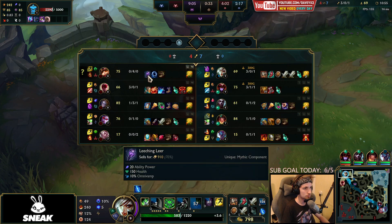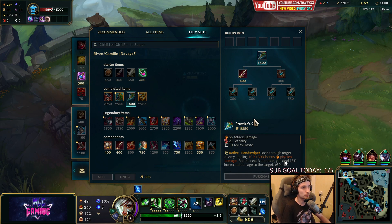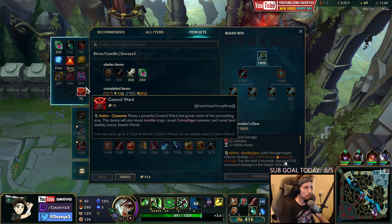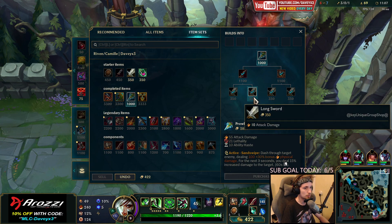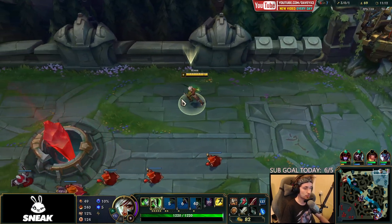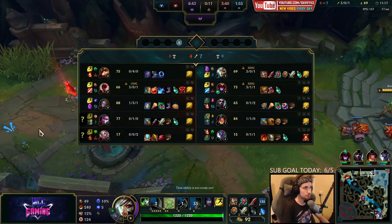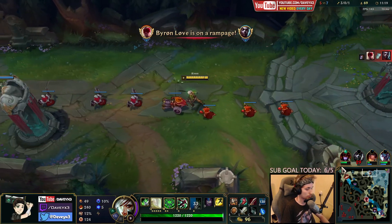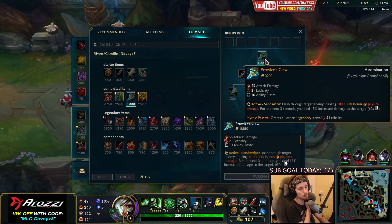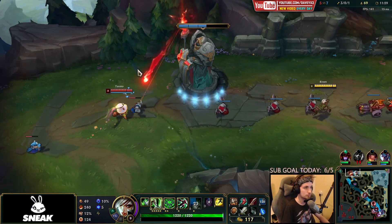We're getting pretty close to getting this item, we just need a bit more. I'll also get one more Long Sword. Let's go back top again. We still don't have the Prowler's Claw yet, but once we actually get this item, it's going to be very, very easy to all-in him.